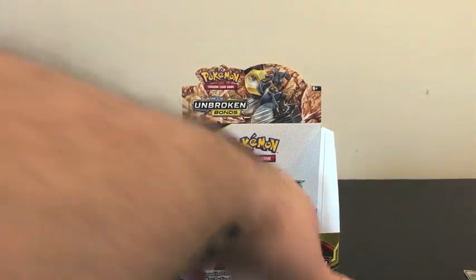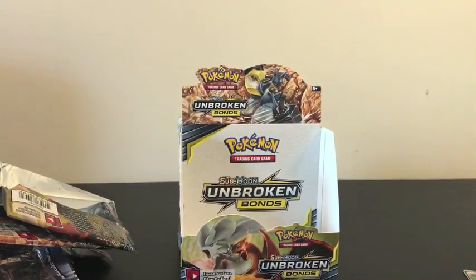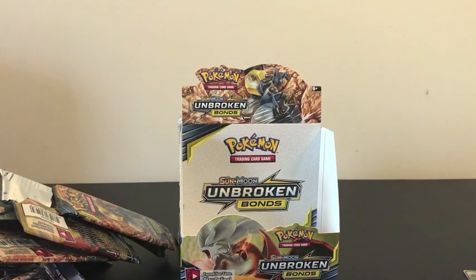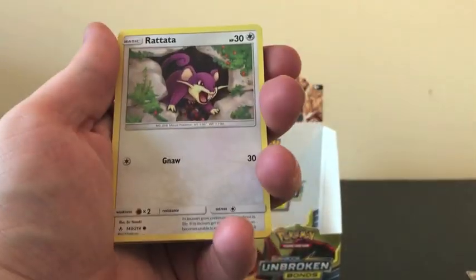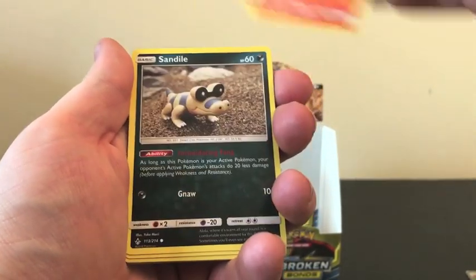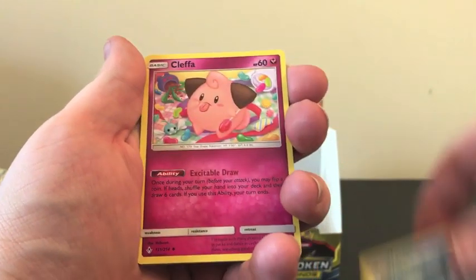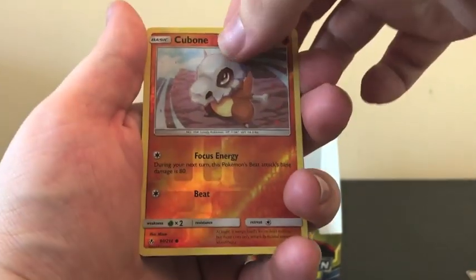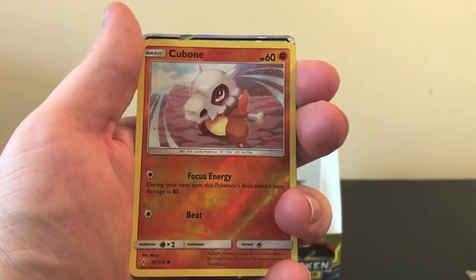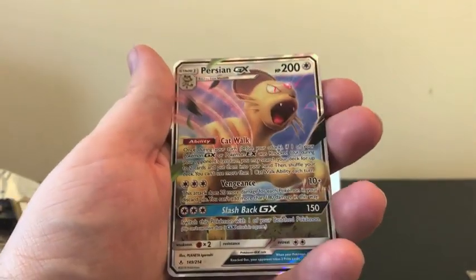Alrighty, so we have only four packs left to go. Please hit that like button and give us as much luck as possible — hopefully we don't have only a four-hit box. Starting off we have Rattata, Goldeen, Darumaka, Sandile, Salandit, Fire Energy, Wartortle, Cleffa, Porygon Two — Reverse Holo is Not Sad Cubone. And our Rare — ooh, look at that silver border — looks like we're going to have our fifth hit from this box, and it is the Persian GX!